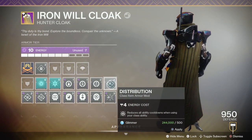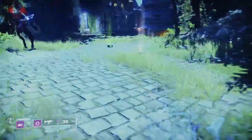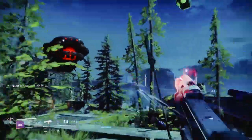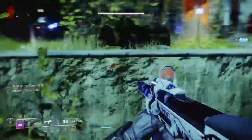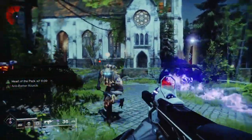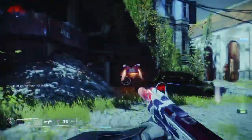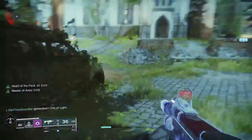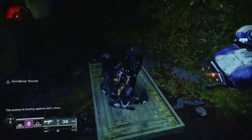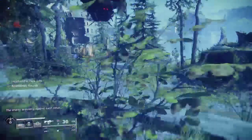With double dodges from Sixth Coyote and the Distribution mod added in, you can see how these things feed on each other. In PvE, this build is an absolute monster. You can stay invisible pretty much the entire game. You can get your grenade back quicker, which feeds into getting your Smoke Bomb back, which lets you become invisible again — really useful for solo activities and staying alive for a long time. In PvP, this is also useful in that you can stay invisible most of the game, which is really annoying for Warlocks and Titans, but very useful for Hunters.